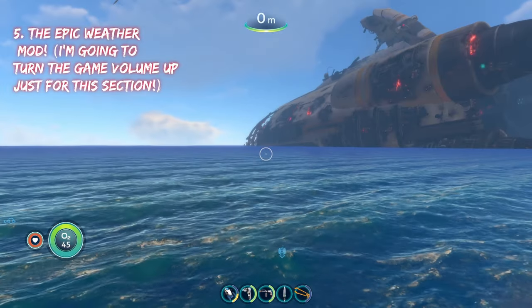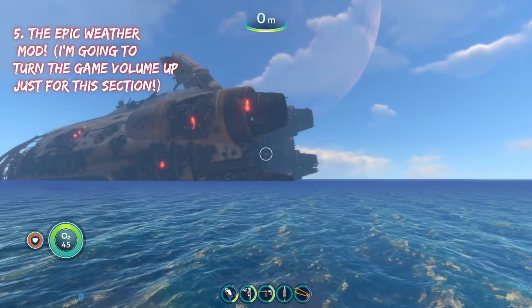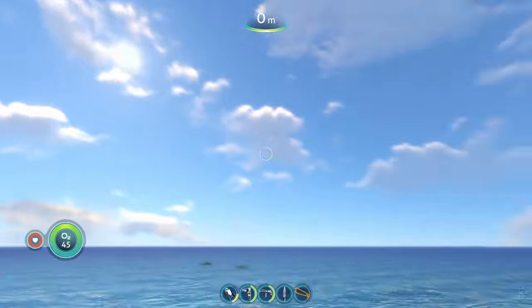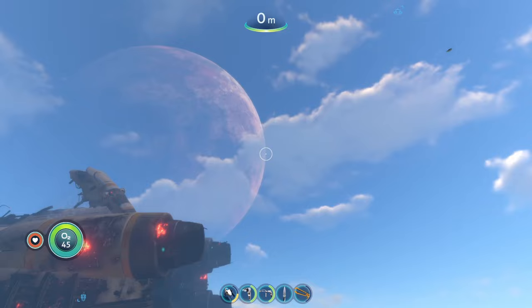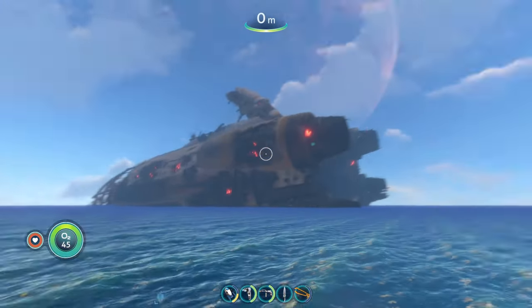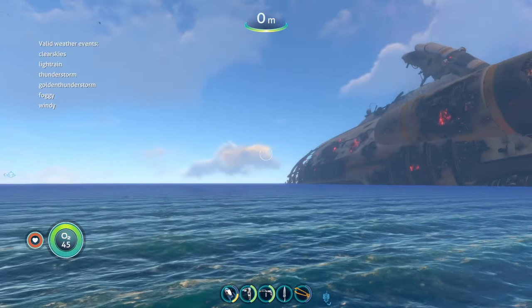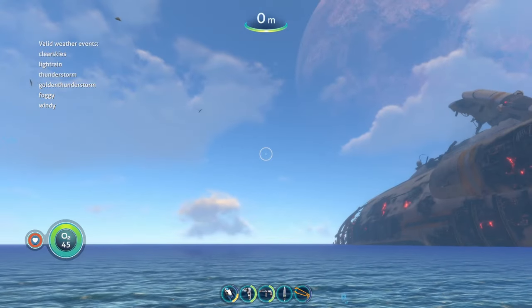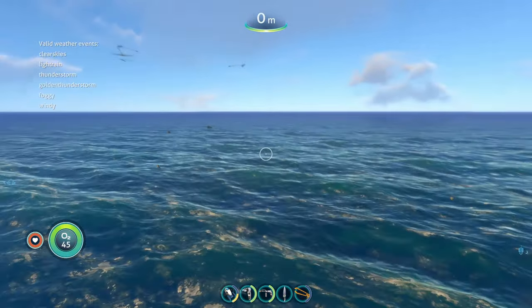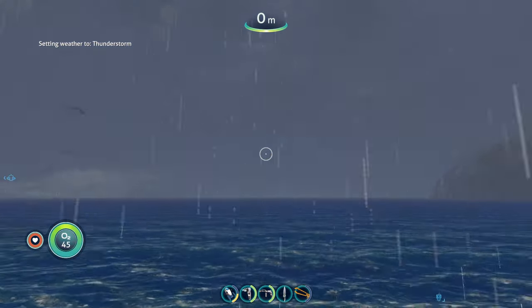At number five is the epic weather mod. Subnautica doesn't have any unique weather events — only the rare solar eclipse. This mod adds a bunch of new weather events: clear skies, light rain, thunderstorm, golden thunderstorm, foggy weather, and windy. The thunderstorm is my favorite — let's take a look at it.